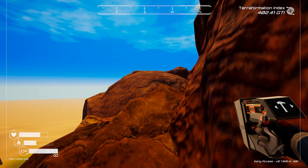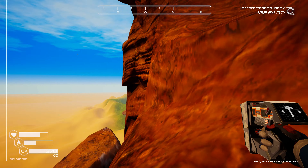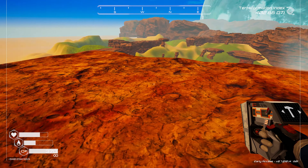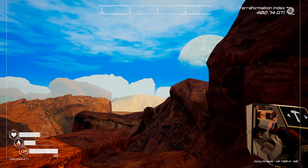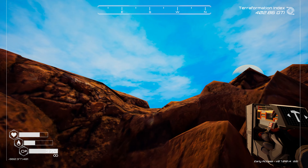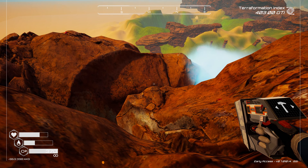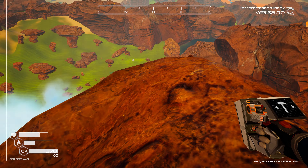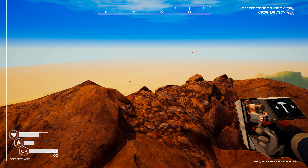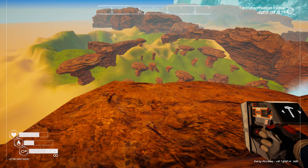I'll just work my way around. I don't know if I necessarily need to go up on top of this thing but we're here now - might as well give it a shot. We're back down here, okay, that didn't get me very far. We'll jetpack up the old-fashioned way. Very nice - there's pulsar quartz up here. I don't know if this area can respawn or if there were just static pieces, but we'll take a look around. More pulsar quartz - we don't really need it, we're producing it, so we've got more than we know what to do with.